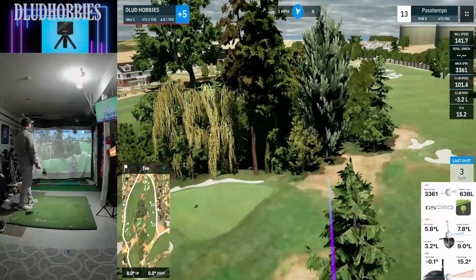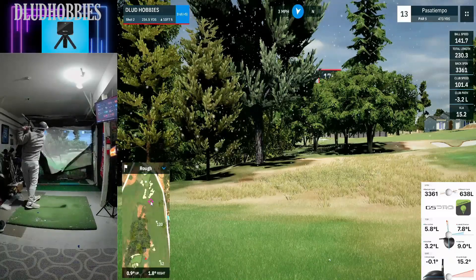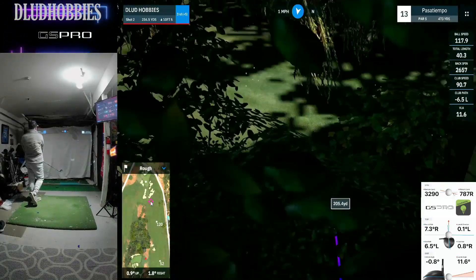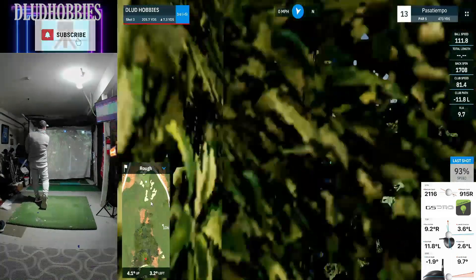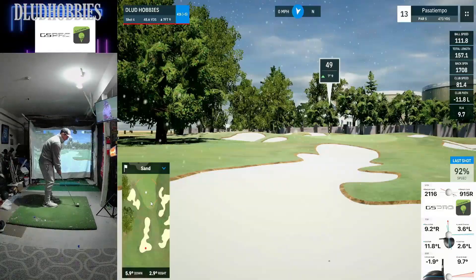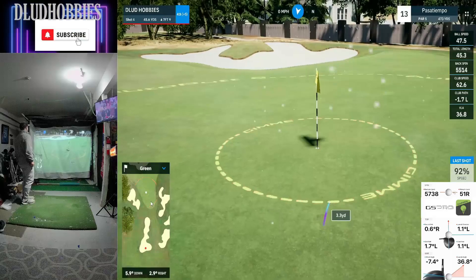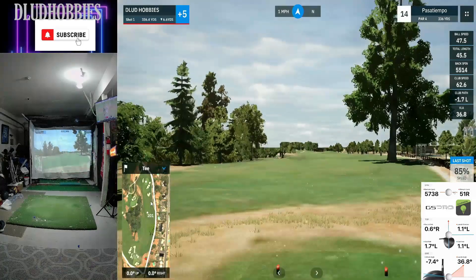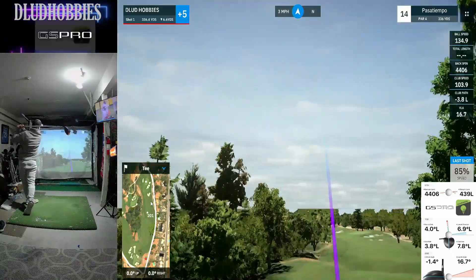The 13th hole brings us another par five. I thought I'd visit this other green on the left — thought I could make it through that gap but it got rejected immediately. This ends up being an adventure. Hitting straight again and getting through, which was amazing, into a bunker though — 50 remaining. And of course a safe par. An adventurous par leading to the 14th hole, a 336-yard par four.